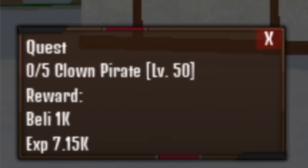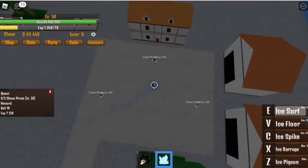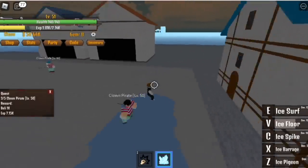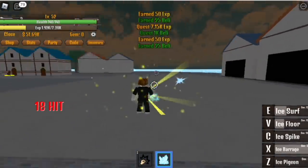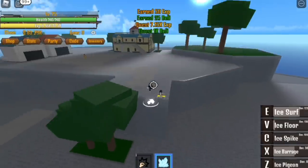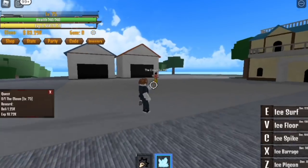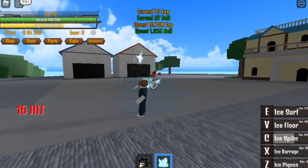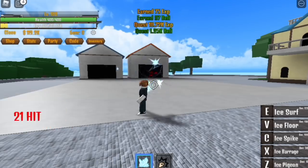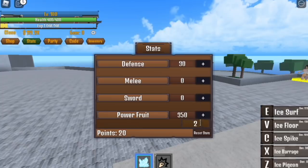At Pirate Island, start with the Clown Pirate Quest — defeat five. Use your Ice Surf to move faster, and your V skill and Ice Barrage to finish them off. Do this until you reach level 75. After that, proceed to the Clown boss. At level 75, one combo is enough. Do this until you reach level 100, then proceed to the Soldier Island.